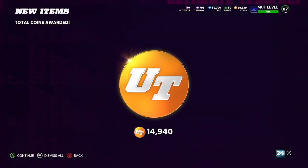Our DeSean Jackson did just sell for 14,940 after EA's greedy 10% tax. That means we're going to profit about 4,500 coins after buying the cards for the set — and that's without sniping the cards or even looking for the best 84. Overall, you could probably do this for even more coins. Use this method — see y'all later, peace out.